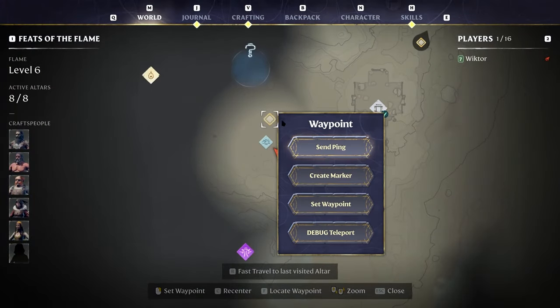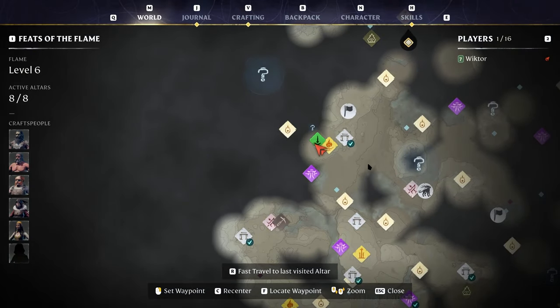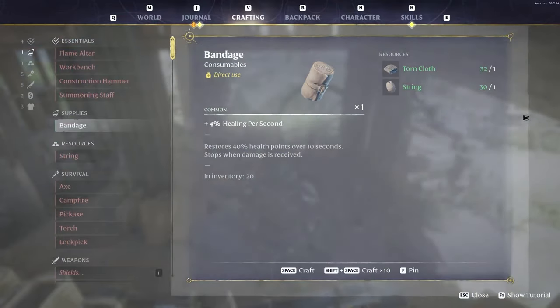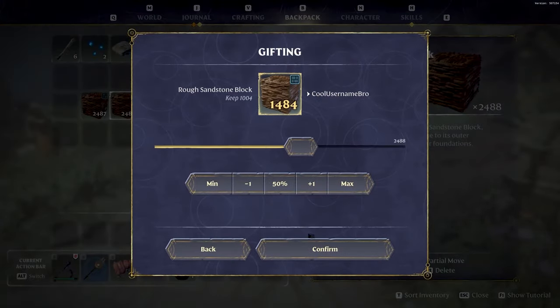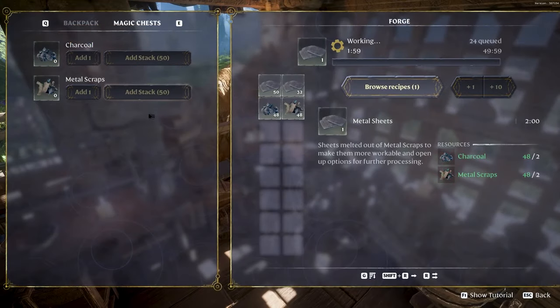Those are the highlights they highlighted themselves, which is really nice. Some extra highlights for me: a ping function has been added and works well enough for now. You ping on the map and after a few seconds it disappears by itself. Content of the magical chest can now be used in crafting stations, and also items can now be crafted in stacks, which is really nice — great for buildings, arrows, potions, and more.